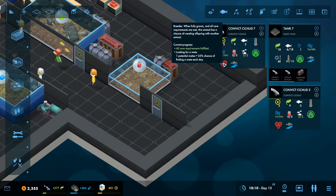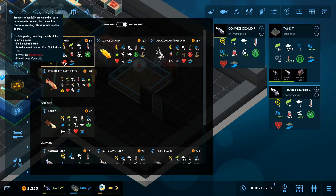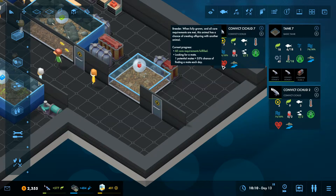Let's look at the build menu for more information. To get Convict Cichlids to breed: they have to be fully grown, they need to find a suitable mate, and breed on a flat surface — which is a new aquascaping requirement in the expansion. Once the fry hatch, they eat bloodworm, same as the parents, but they also need a little cave. The more potential mates in the tank, the quicker pairing will happen.